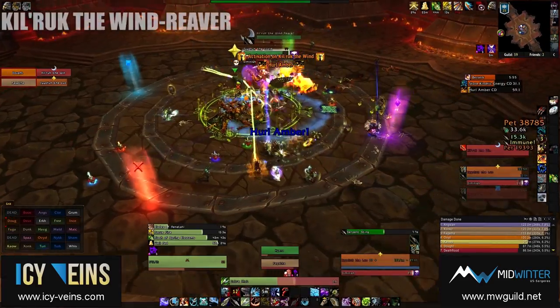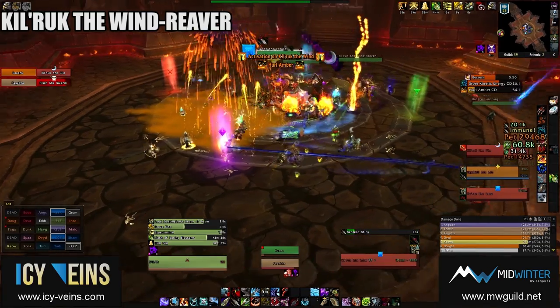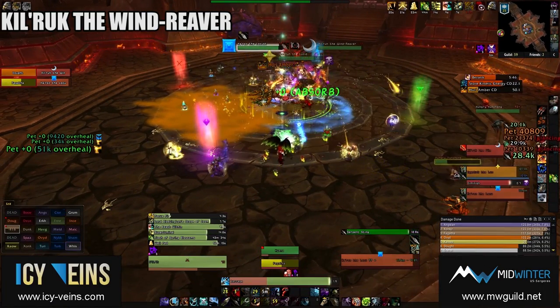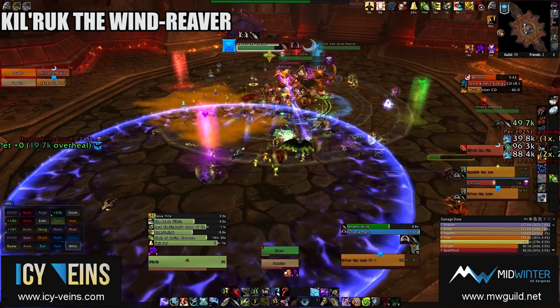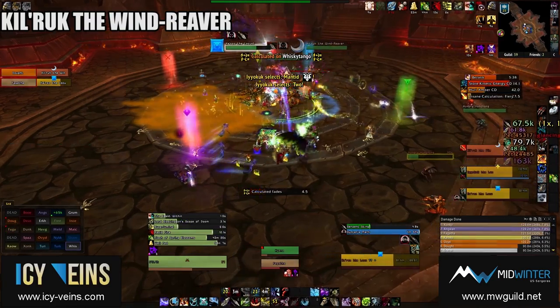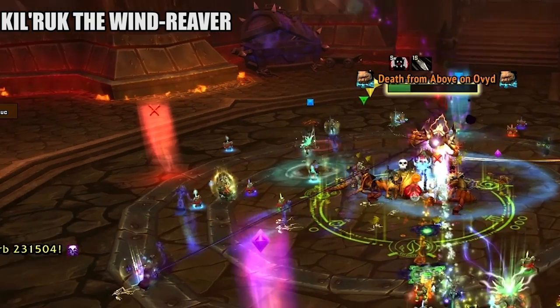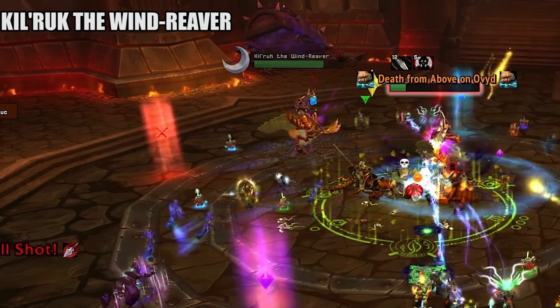Killrook the Wind Reaver stacks a debuff called Exposed Veins on his current tank, which causes the attacks of Xarril the Poisoned Mind, another boss, to deal more damage to that player. Killrook also regularly uses Gouge to incapacitate his tank and then follows this up by dealing very high damage to them. Finally, Killrook sometimes casts Death from Above, flying up into the air and landing at the location of a random raid member, dealing damage in a 5-yard area.